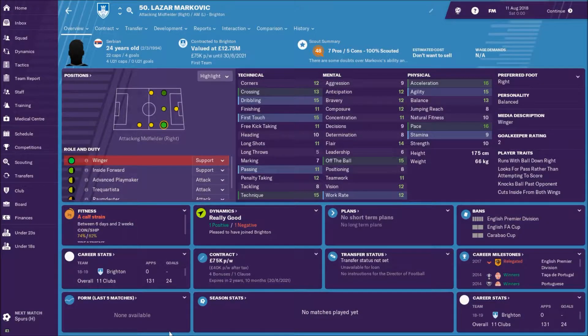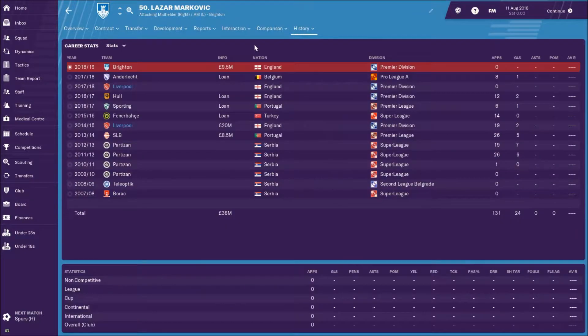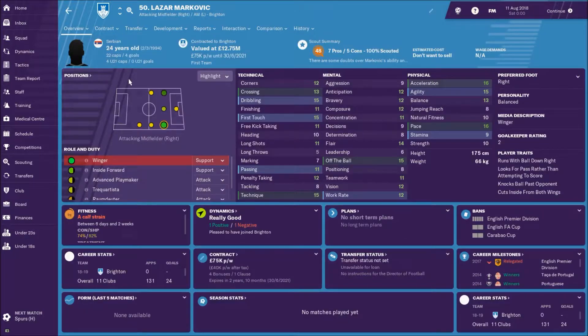Lazar Markovic has left for Brighton. He's 24 years old now. If you reach 24, you should really be good enough to get into the first team, and he really isn't. He had loan spells at Hull and Anderlecht where he was pretty non-existent. There's nothing wrong with him as a player — he's a perfectly good player, just not good enough to play for Liverpool. Brighton paid 9.5 million, so thank you very much.